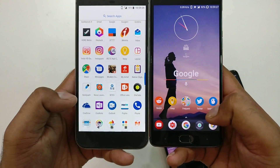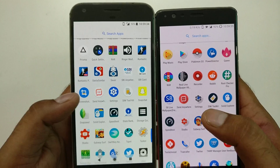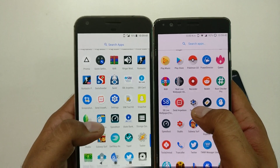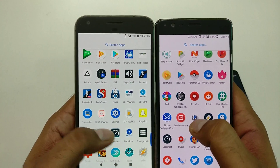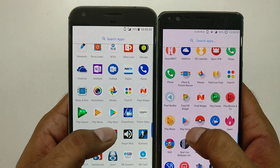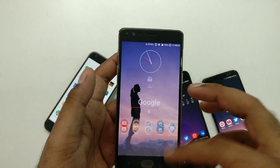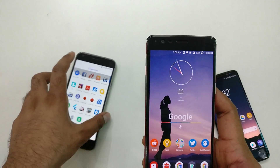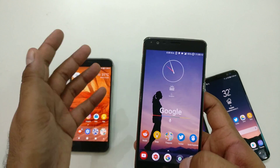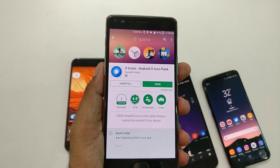Keep in mind nobody can copy an exact icon pack. Looking at Settings — it's blue and white here, similar to the original but slightly different. The gear icon is almost exactly the same, just a little smaller. Play Store looks the same with a shadow effect. In final verdict, this is a highly recommended icon pack — one of the closest you can get to the rounded icon feel of Google Pixel. Go ahead and give the Android O icon pack a try. Thanks for watching, see you in the next video!